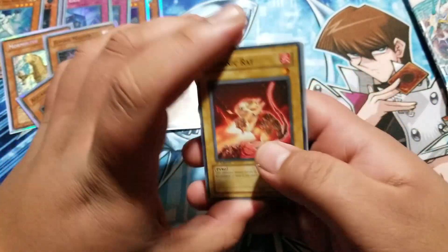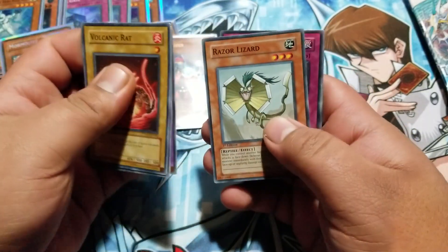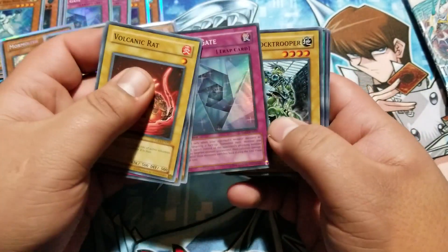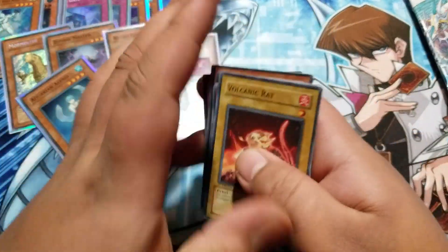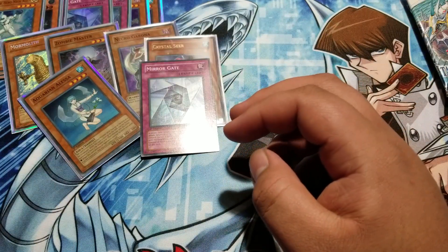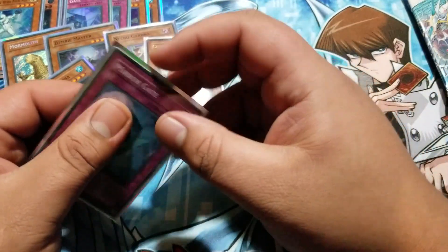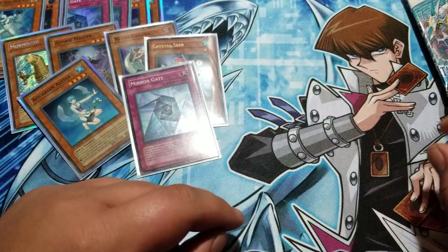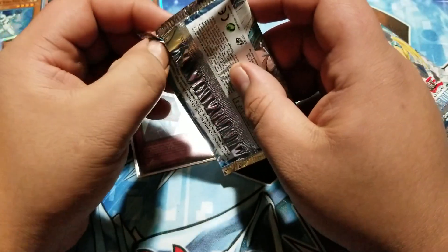Volcanic Rat. Snake Whistle. Jaman Knight. Mirror Gate... Mirror Gate again! Oh my god, it's my fourth Mirror Gate. It's got to be the only — is there a thing where you can only get certain cards out of blisters? I'd really like to know that.